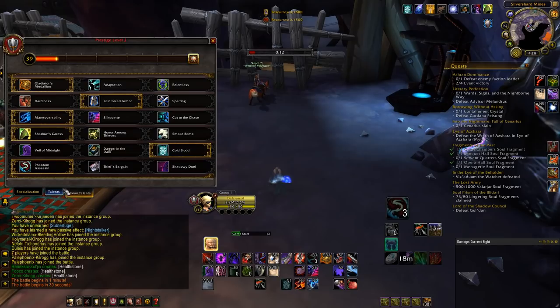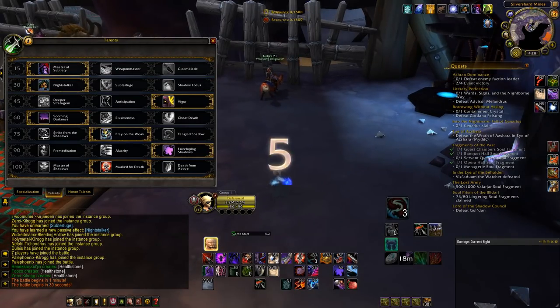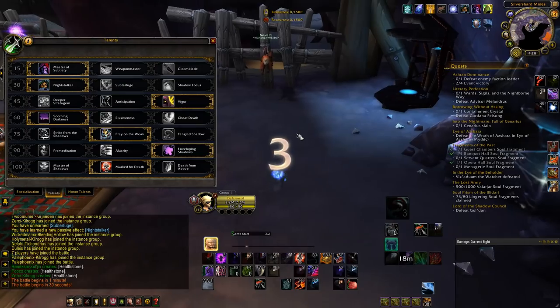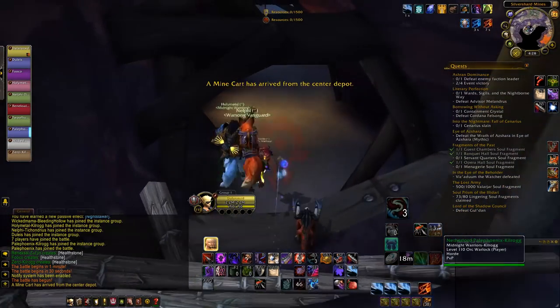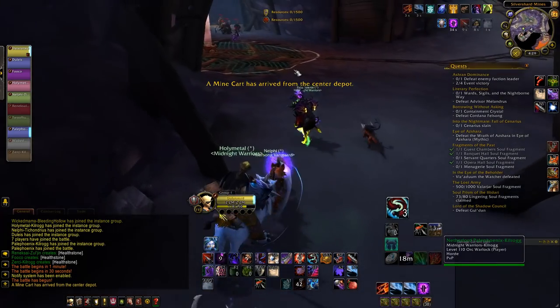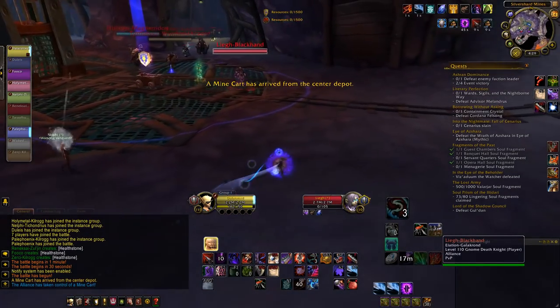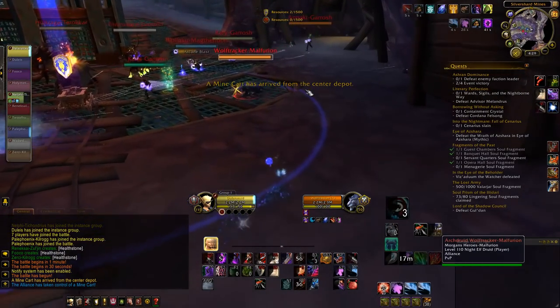I'm going with Coldblood to help for burst, Phantom Assassin so I can have Shadow Dance for a little longer. Because Thieves' Bargains are a little busted — I don't know if it functions or not — I'm going for Night Stalker for the damage increase. The idea is to get the common points generating and see how many Shadow Dance builds we can do.